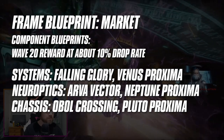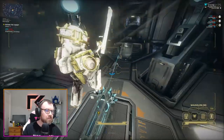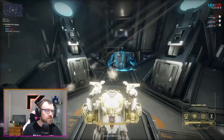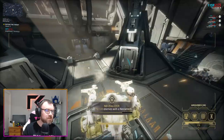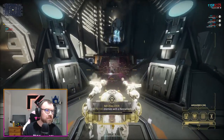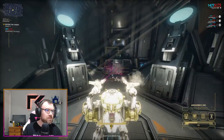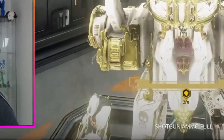As with any defense mission, frames like Frost and Limbo can be really useful, especially if you're soloing. Another option I found quite good was to use your Necromech since it's a Railjack mission. And if you have Excalibur Umbra unlocked along with your Necromech, you can use them together — Excalibur Umbra will run around shooting enemies while you control the Necromech.